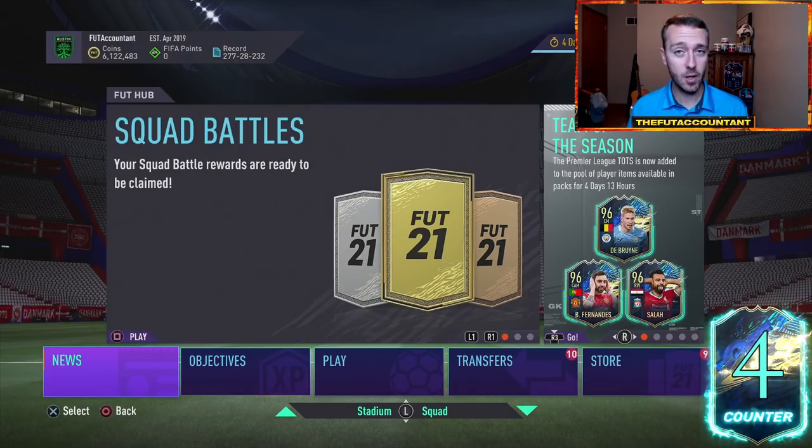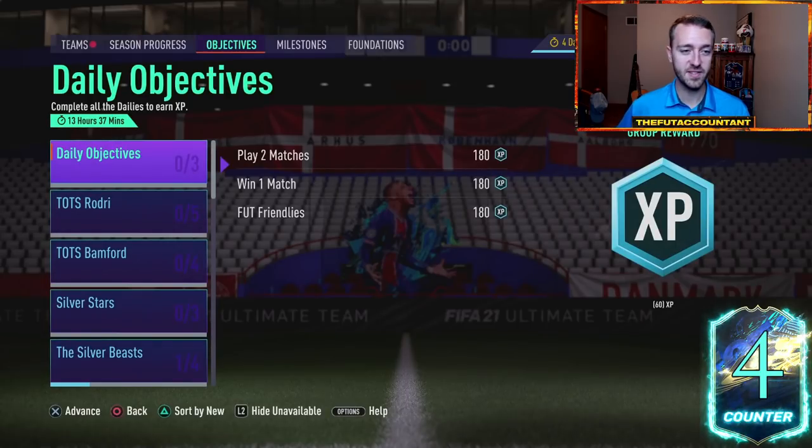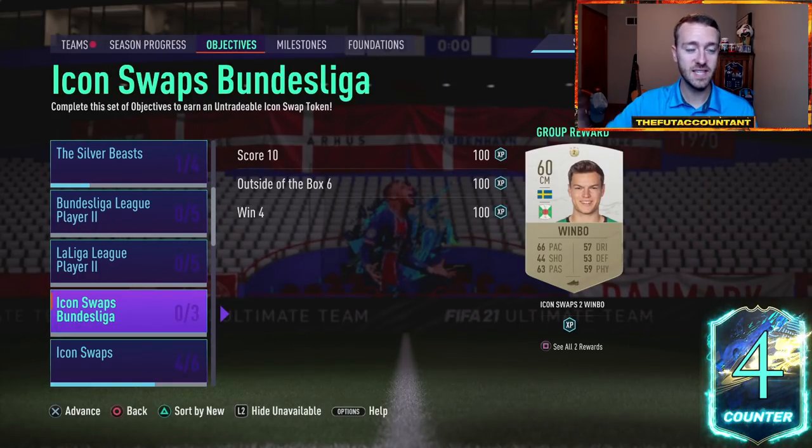Throughout this week there's a lot of questions, with upgrade packs being the main hype point right now with a lot of SBCs being completed — what's that going to do for the market? Can you make some coins this week? I think the answer is yes. And also, what is there to expect today with the Saudi League TOTS dropping and new objectives?